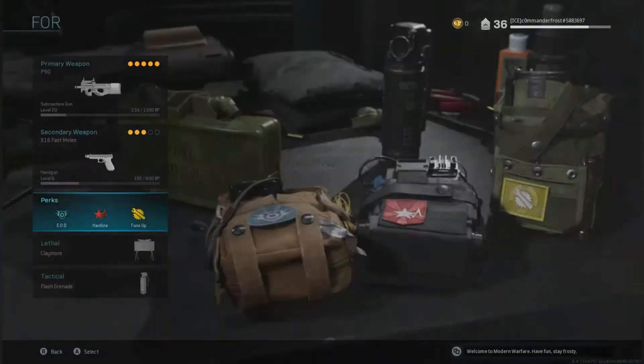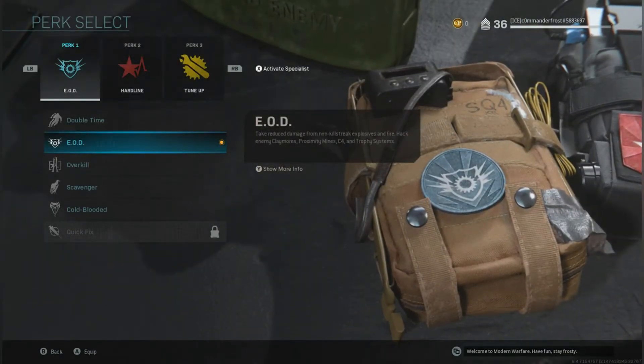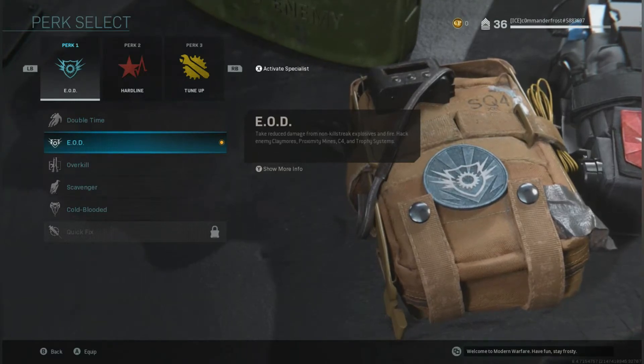Now onto perks. EOD — you'll take reduced damage from non-killstreak explosives and fire. Hack into claymores, proximity mines, C4, and trophy systems.